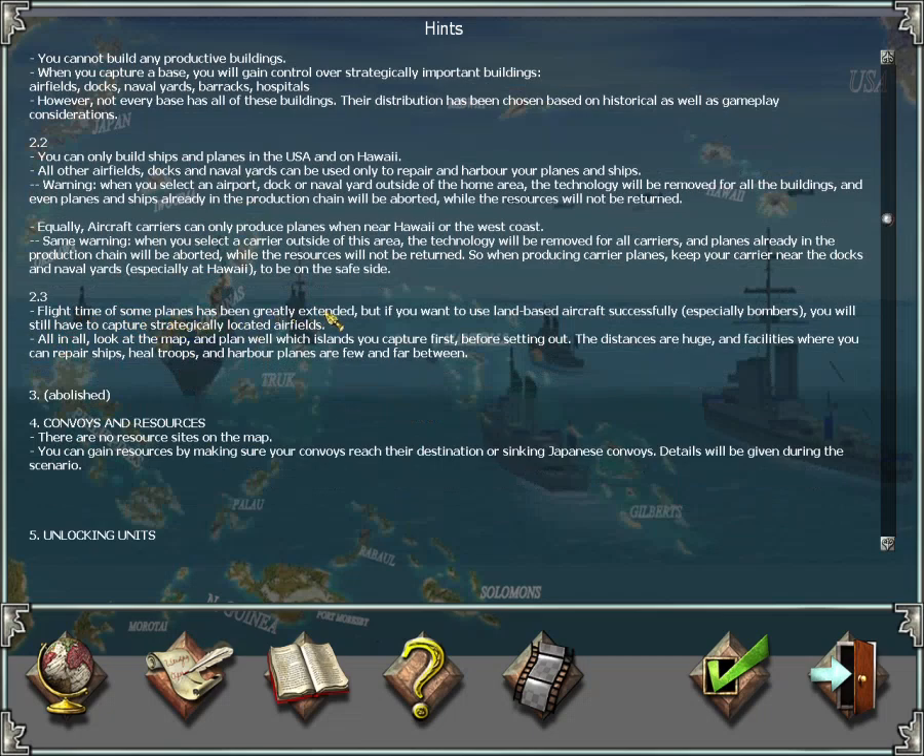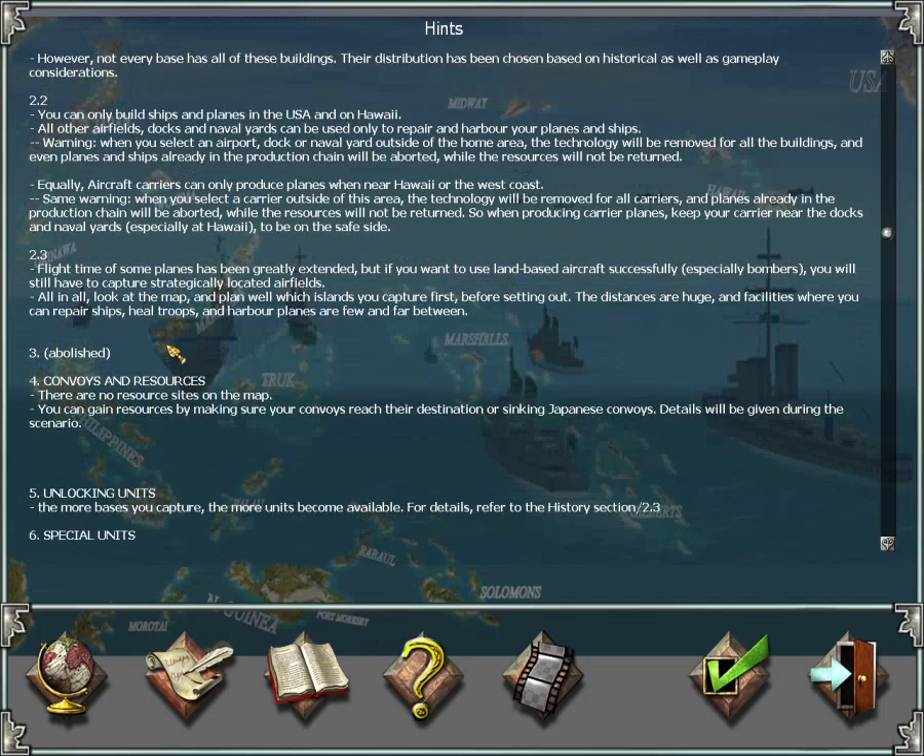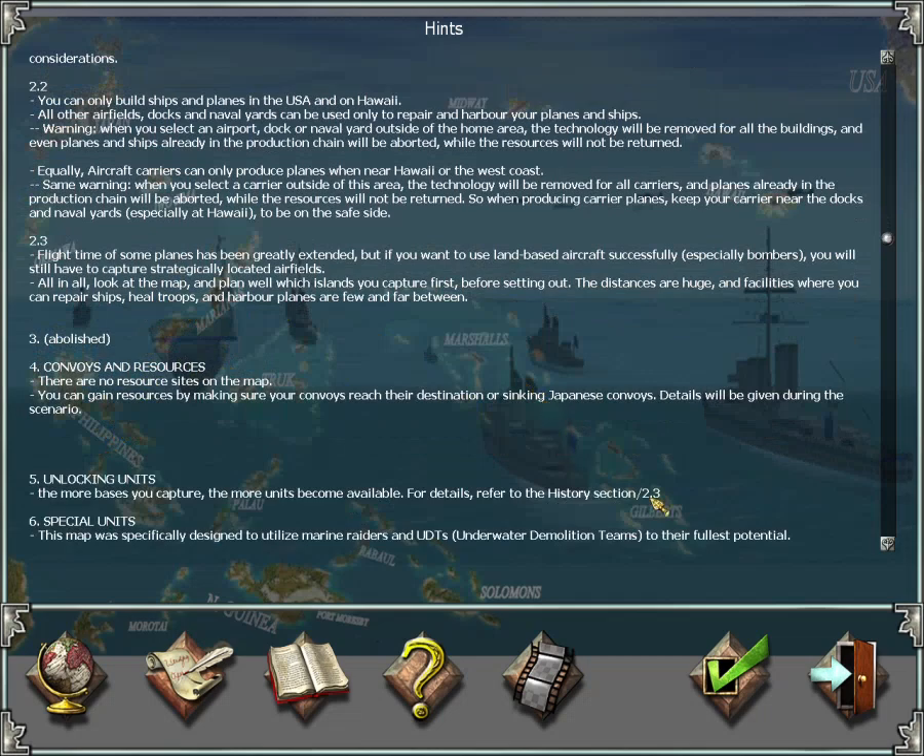The flight time of many planes has been increased, but if you want to use land-based aircraft successfully — especially bombers — you'll need to capture strategically located airfields on certain islands. Look at the map and plan which island groups to capture first, as resources will be limited. You should identify where naval yards, docks, and airfields are and capture them based on when you'll need them. There are also some hospitals and a few barracks around where you can heal your units.